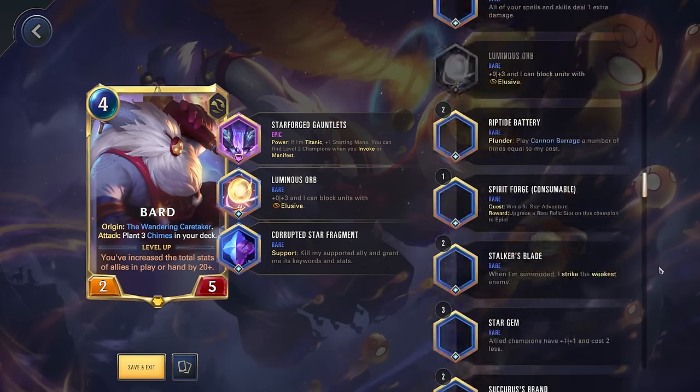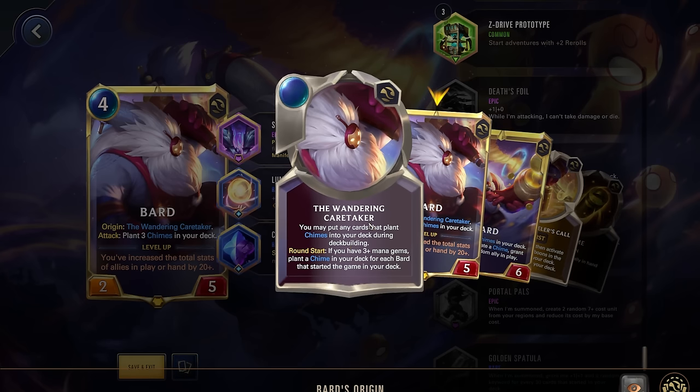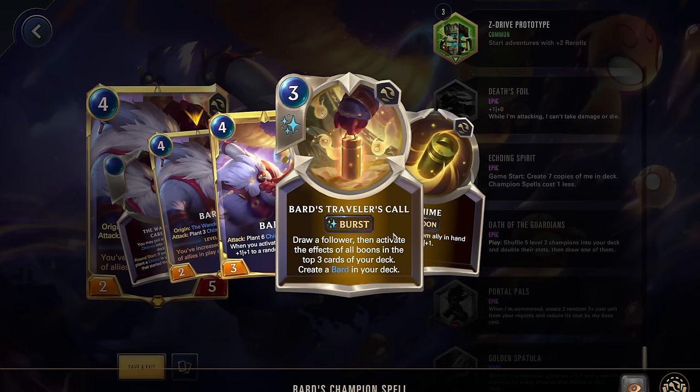Now we don't have the best epic relic for our Bard — that's likely going to be Echoing Spirit, which game start creates seven copies of Bard in your deck, and champion spells cost one less. That's important because of Bard's origin: round start, if you have three or more mana gems, you plant a chime in your deck for each Bard that started the game in your deck. So the more copies of Bard we have, the more chimes we plant every round, and having extra copies to transform into his champion spell is quite good.